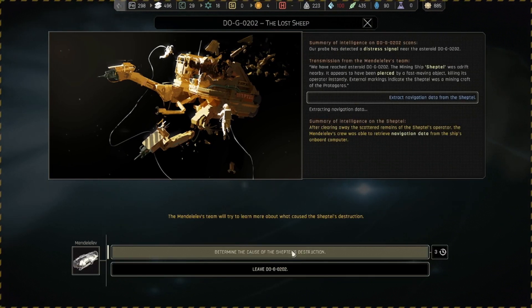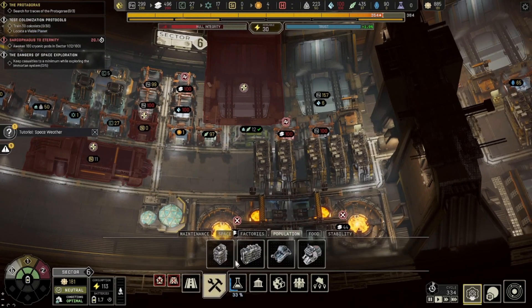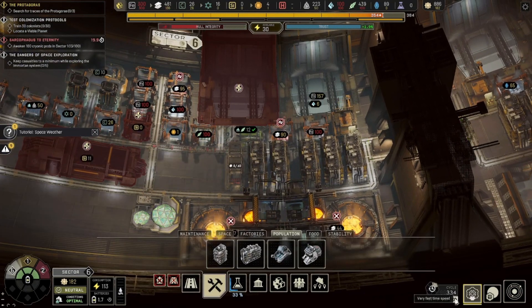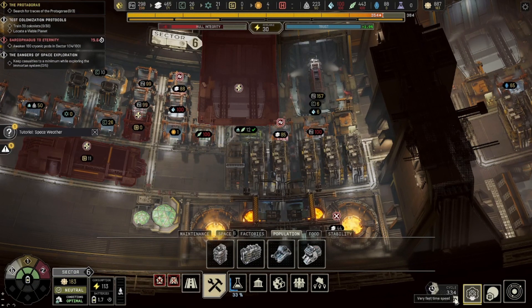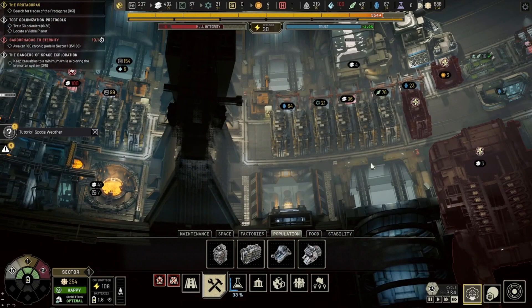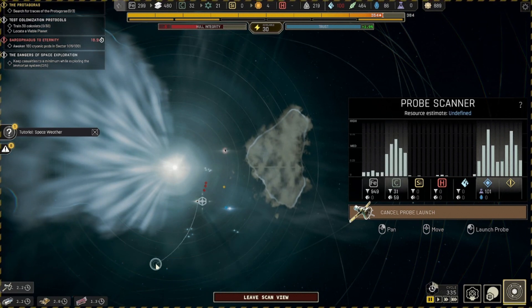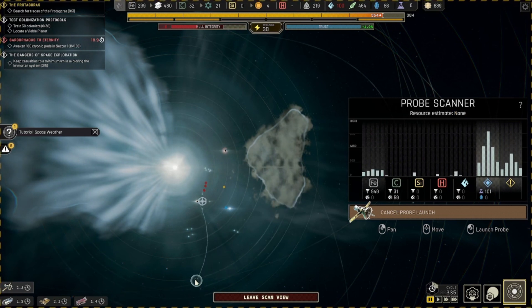We can also determine what caused the death of this ship — might as well do that now. This is basically this section of the game — it's pretty chill. We've got plenty of resources the way we played this, tons coming in, and we're not in any hurry about anything. We're very relaxed about our current position in the galaxy. We're going to have a much harder time once we start having to demolish stuff. Science continues to be a major bottleneck resource, so keep that in mind.